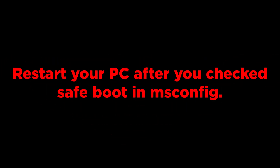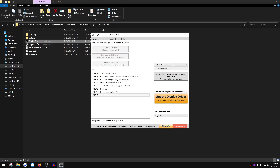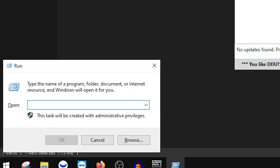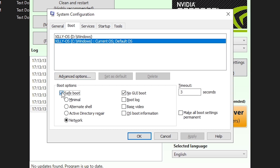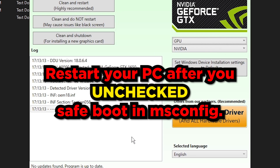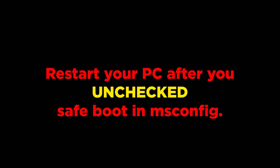Once you restart it'll boot into Safe Mode. In Safe Mode, double-click Display Driver Uninstaller again, make sure your GPU is selected, and click 'Clean and Restart.' We do this in Safe Mode to prevent issues like black screens or weird bugs. After DDU finishes uninstalling, it will boot you back into Safe Mode. Press Windows key + R, type msconfig, go to Boot, uncheck 'Safe boot,' press Apply and OK, then restart your PC normally.